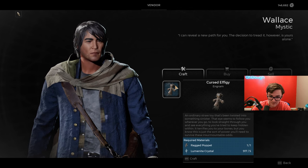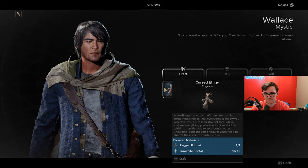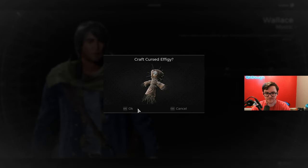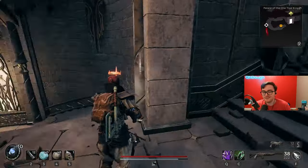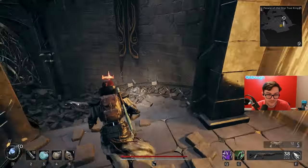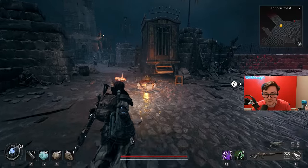The Cursed Effigy: an ordinary straw toy has been twisted into something sinister. Looks like Plankton's wife if she wore a certain headdress. If you're trying to unlock the Zealot's armor, I suggest doing it in one shot attempt your first try, because it could mix up where things are and make it a bit more difficult. But in this case, I'm in the Palace of One True King, chilling.